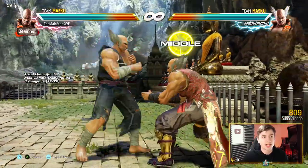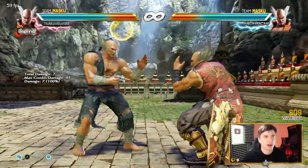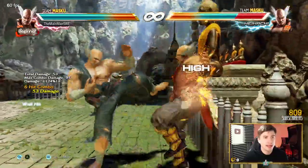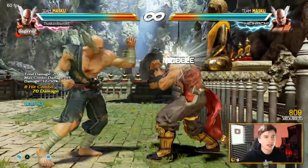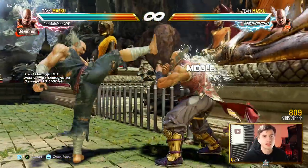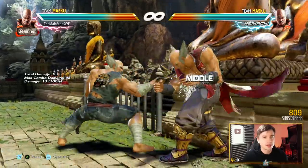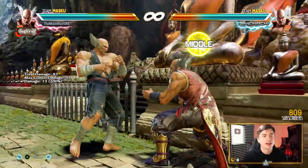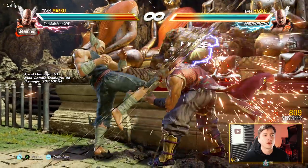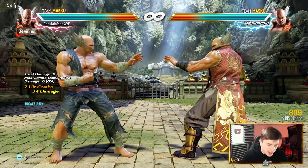You can already tell the pressure is pretty crazy. Hunting Hawk: plus 3 on block, normal hit launcher. This guy has serious pressure. Insert while standing 4 — always strong with Mishimas — dick jab. And suddenly your opponent is pretty damn locked down, and this is how you control matches with Heihachi. Forward 4 on normal hit is plus 7. Uncrouch guarantees a down forward 1-2. Crazy good.